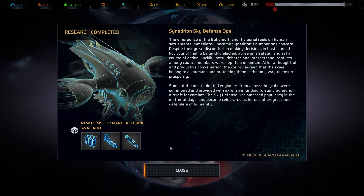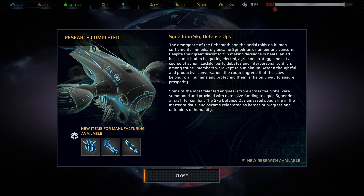Research complete! This is the Synidrion Sky Defense Ops. With the emergence of the Behemoth and aerial raids on human settlements, Synidrion elected an ad hoc council, agreed on a strategy, and summoned talented engineers with extensive funding to equip Synidrion aircraft for combat. The Sky Defense Ops became celebrated as heroes of progress and defenders of humanity. With this we get the Fire Suppression System countermeasure, access to the Synidrion laser gun, and the Incinerator Bomb, plus some new research available.